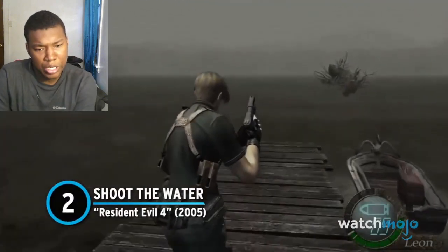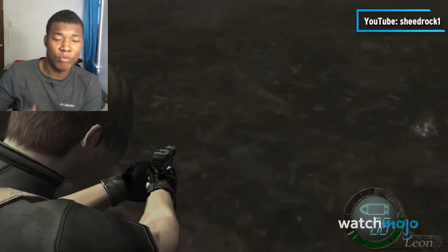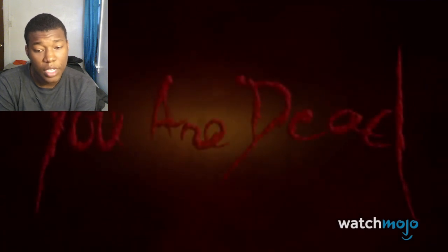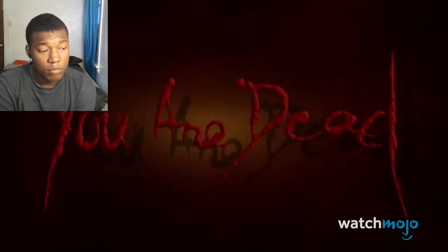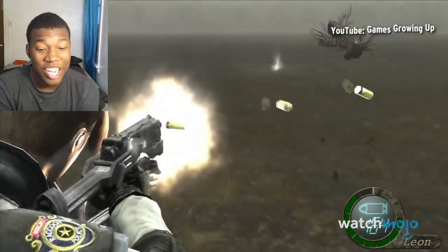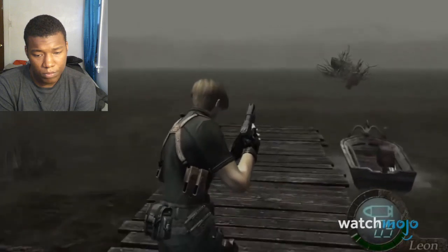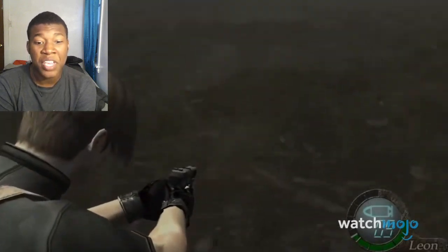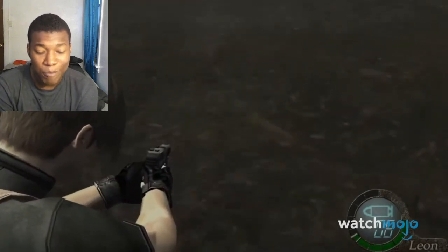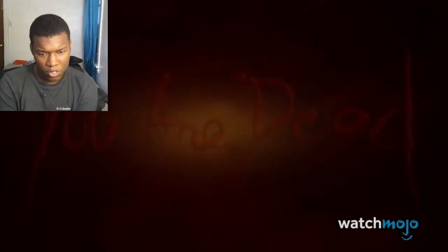Number two — Shoot the Water, Resident Evil 4. Oh, I know this one. Never shoot the water. You can totally miss this jump scare if you don't shoot the water, which is exactly what the game tells you to do numerous times. But if you're achievement hunting, then you've probably emptied a clip into it. When you do this, you come face-to-face with Del Lago — the Loch Ness Monster — a tri-mutated salamander that lives in the lake and devours anybody who tries to cross it. Though you do see Del Lago kill someone before this happens, nothing prepares you for the speed and ferocity with which it launches itself at you. Look at that speed. You are dead.